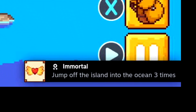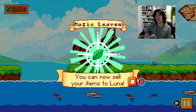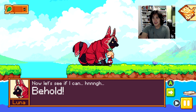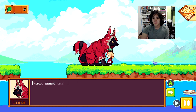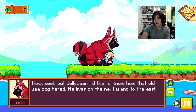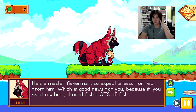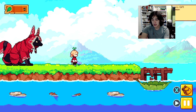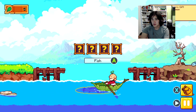Jump off the island into the ocean three times. Okay. 'I suppose that will do — take this. You can now sell your items to Luna.' If I have any now, let's see if I can. Behold — use it to travel between islands. Now seek out Jillybeen. I'd like to know how that old sea dog fared. He lives on the next island to the east, because if you want my help you'll need fish — lots and lots of fish.